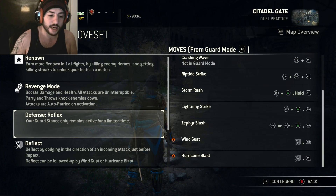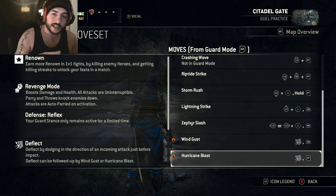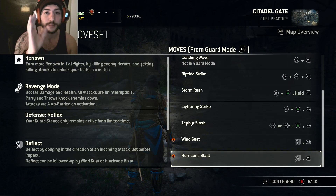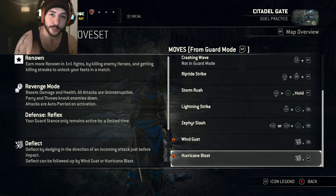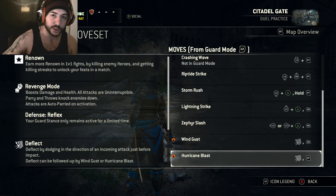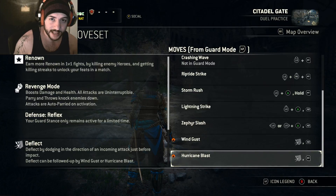So the first thing we're going to look at is the Hurricane Blast. It is far too slow, and yes it's unblockable so you can't block it, but the problem is it always comes from the same side. People can still parry it if they're quick enough — it's very hard to do, but high level players do tend to parry it. So there are four things you can do to basically override the fact that it's too slow and still get heavy damage out of it.